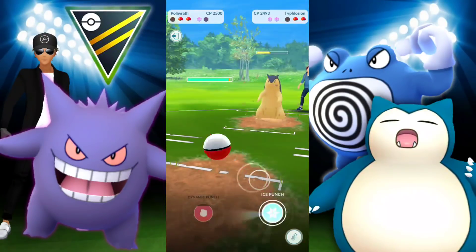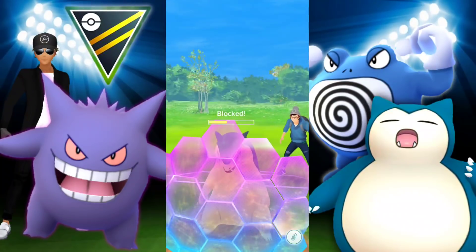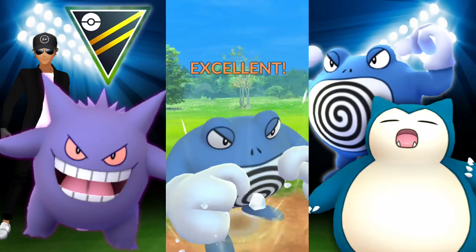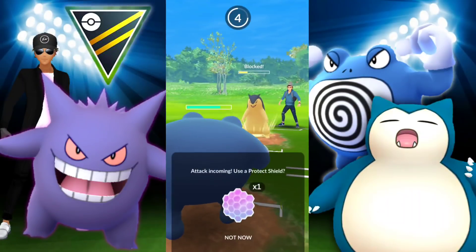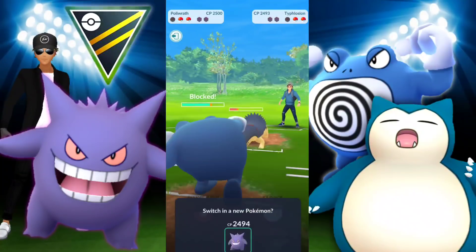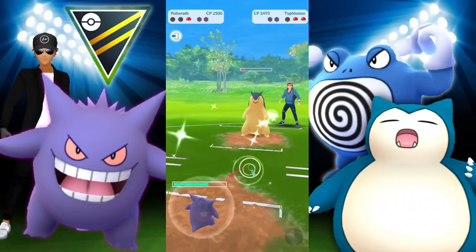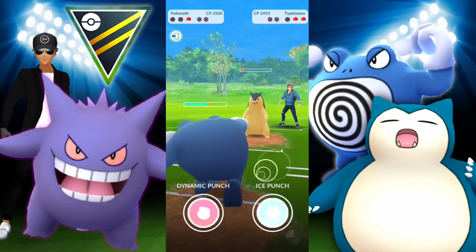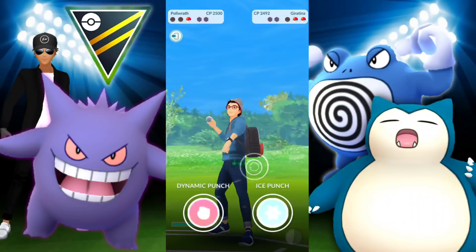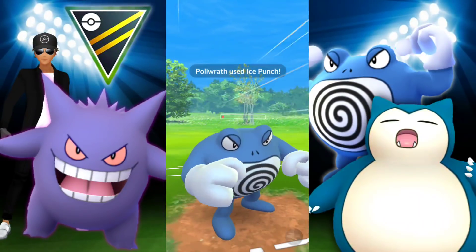If we're able to get another shield out of Typhlosion, that would be fantastic — and we do. Expecting a potential Solar Beam, I try to absorb it with Gengar. But it's a Blast Burn — horrible sacrifice swap. I was expecting Solar Beam, and if it was that would have been so clutch. But they have a Giratina in the back and I don't even tap on these. Okay, you win. I surrender — you got me there.